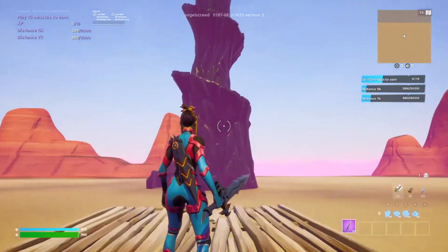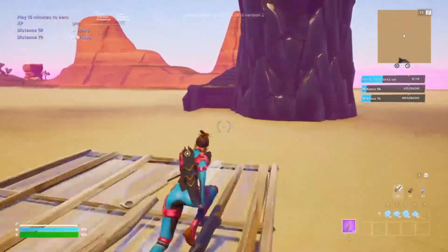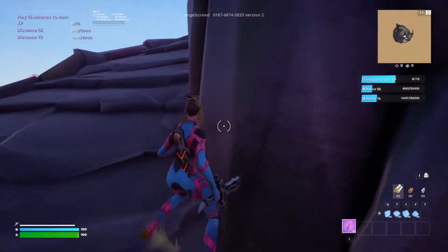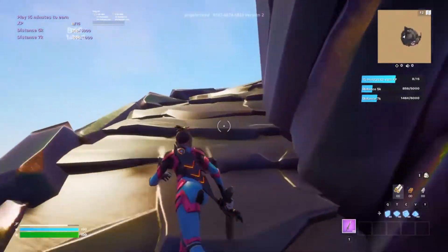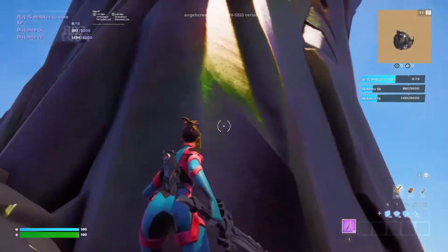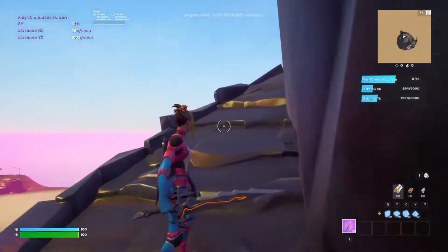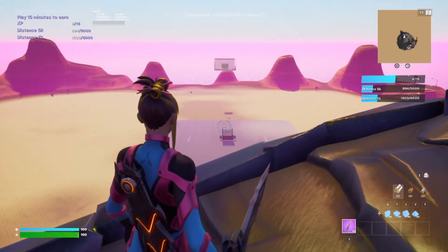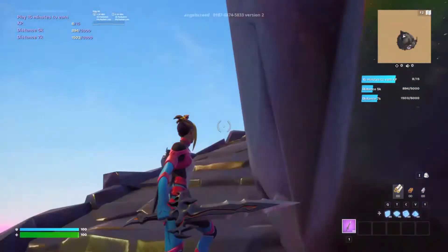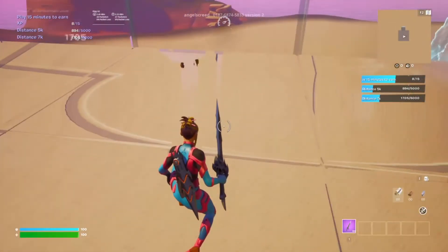For the third XP glitch, go to the top of the tower all the way up there. It doesn't really matter how you build, just make sure you get to the top of that tower. Come all the way up until you reach — go back down a little bit — right around here there's a secret button. Make sure your crosshairs are above the ramps as you're turning around, mark it right here, click that, and you should start to get a good amount of XP.